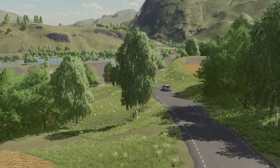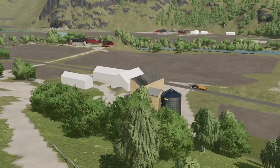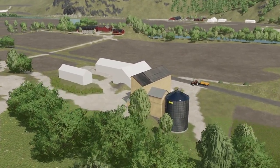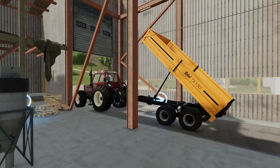The grain mill has been completely remodeled from the ground up, and as an added feature you need to go into the basement with a forklift to get the pallets with flour.